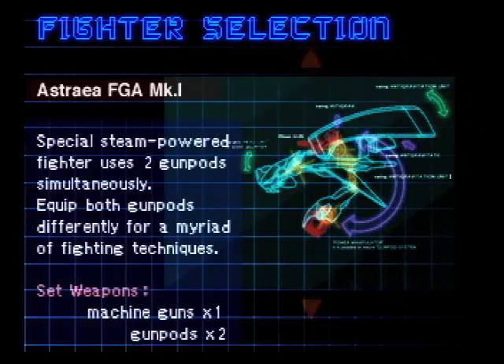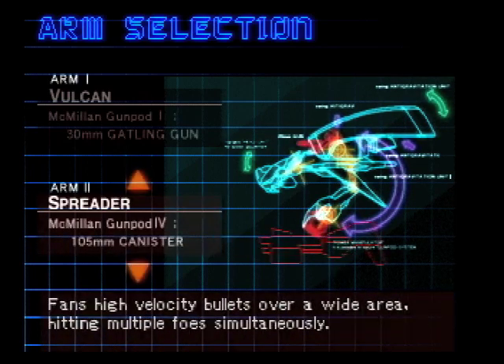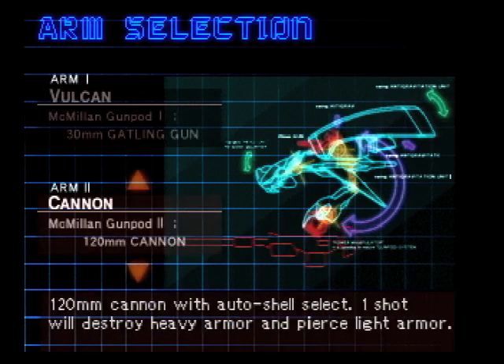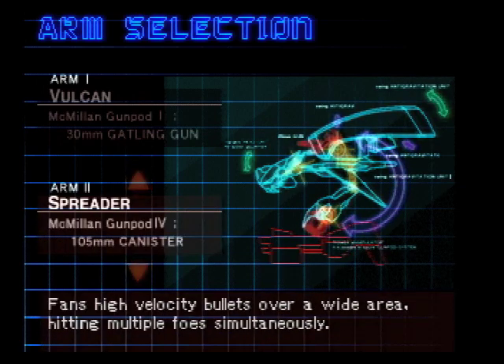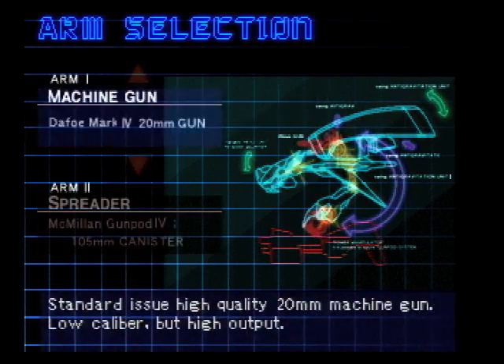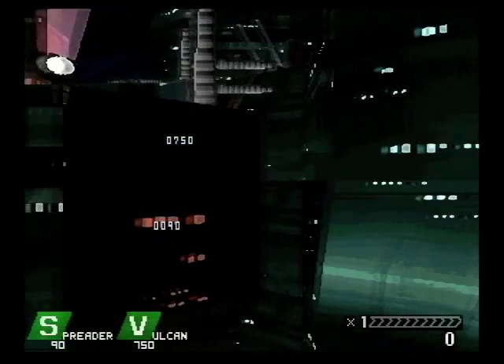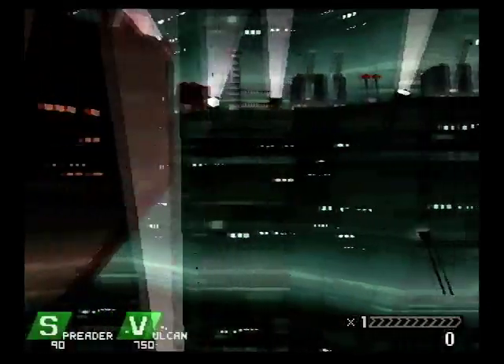I'm gonna pick the easiest one, 'cause I'm not good at this game, obviously. I'm going to choose what I load out with here. Spread gun here — start with a little spreader. I should've switched it to easy so I get more continues.